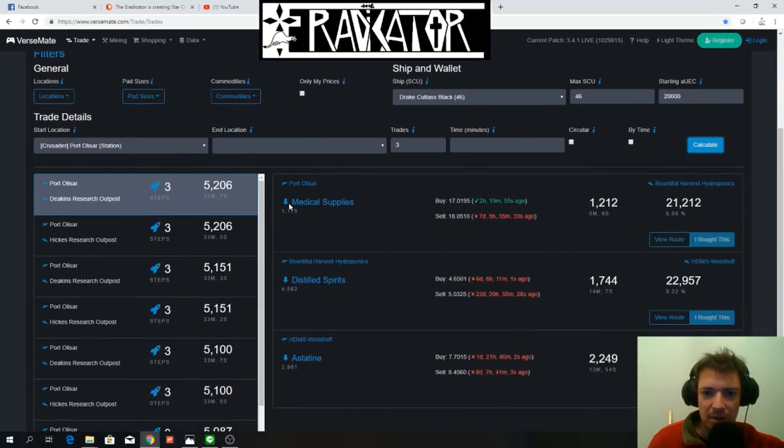As you can see, you're going to start from Port Olisar, go to Bountiful Harvest Hydroponics. Port Olisar sells medical supplies — a pretty expensive commodity, but you're going to make some hefty profits. You'll fill 11 SCUs. Then from there you're going to buy some spirits, which will fill almost entirely your Cutlass. You're going to go to Woodruff, which is on one of the moons — I think it's on Ita. So you're going to spend quite a bit of time doing that.